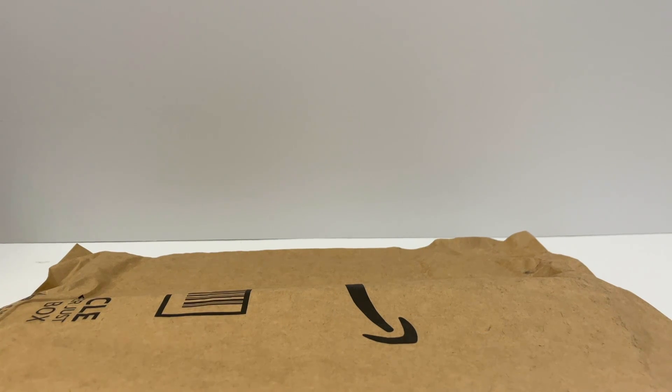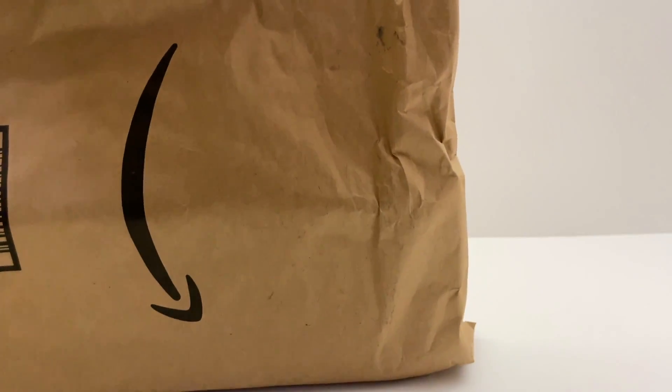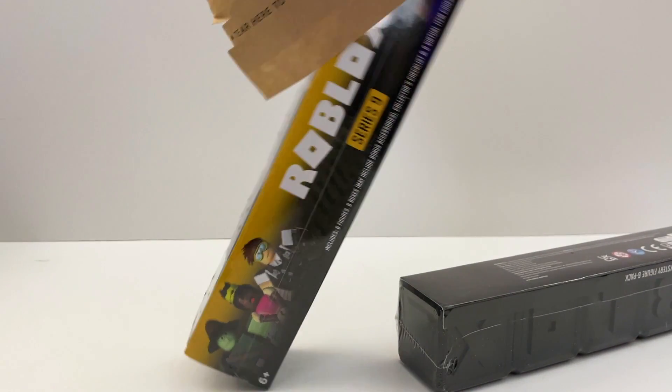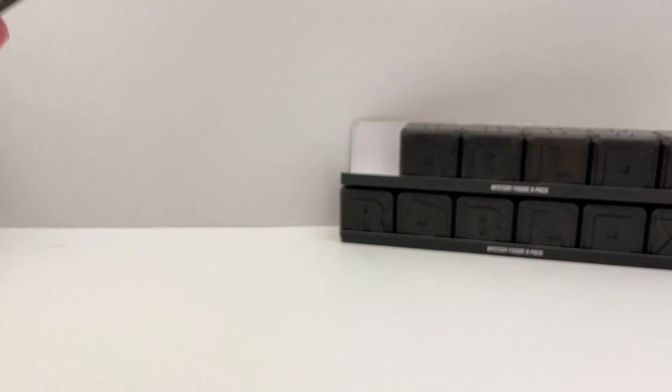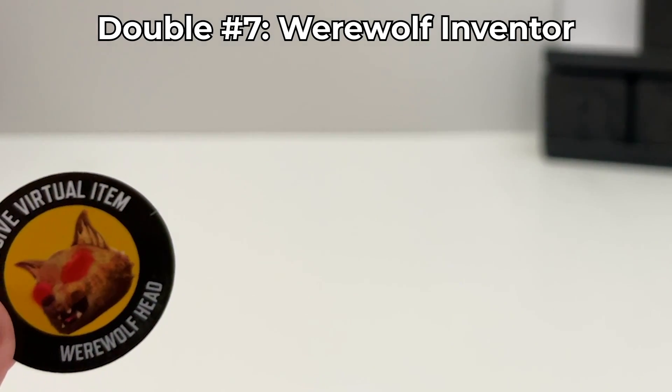Four to six days later. The package came in the mail — I really hope we got the ones we were missing. Here they are: two strips of black boxes, twelve boxes — that's half a case. I really hope they're not all doubles. Box number one — we already have two of him, it's the werewolf head guy.